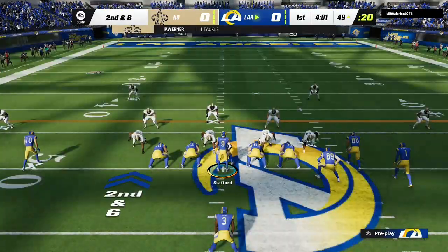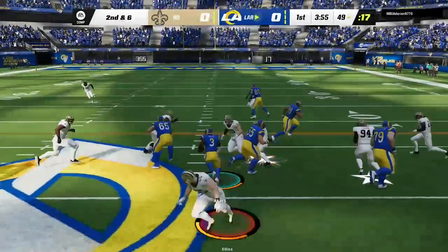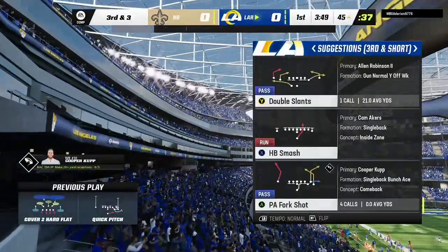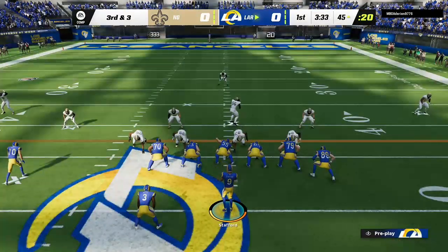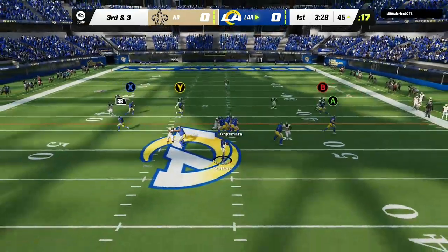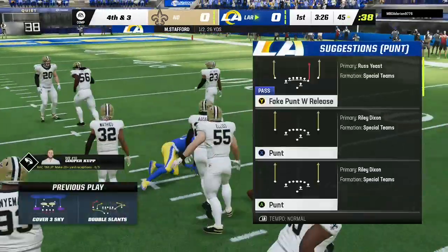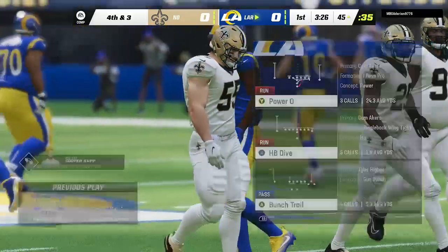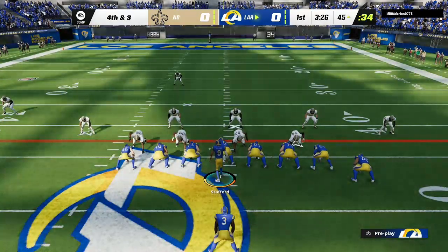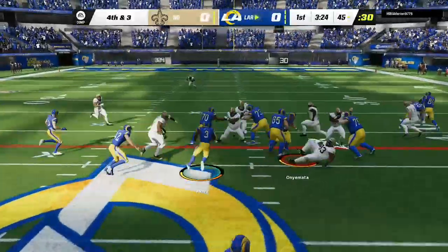Following the pickup of four, here's second and six. They'll toss this right side to Cam Akers — still about three yards shy of a first as the four-yard pickup brings it to third down. Coming up here looking for three yards to pick up the first. Stafford on third down, and this pass broken up. Excellent coverage there on third down — that was not an easy one to hold on to.